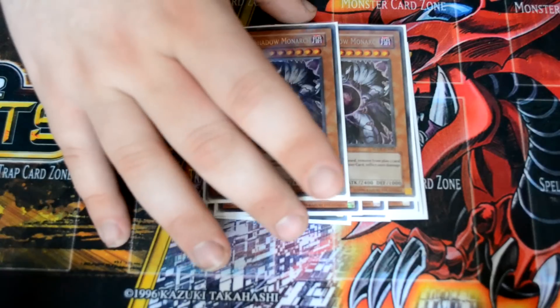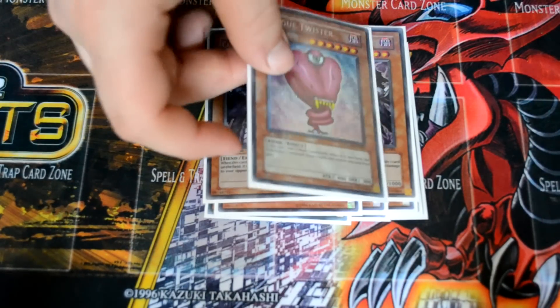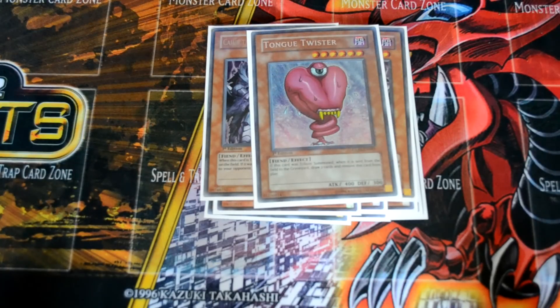I'm running two copies of Caius and I'll probably bump this to three because Caius is just so great — targeting scales, targeting monsters, whatever. He's like the OG Cowboy almost. If they've got a thousand life points left, you can tribute summon him, target himself, banish it, and the effect resolves dealing a thousand damage. I'm running one Tongue Twister — I'm not sure how I feel about it, but it cost me $20 so I'm playing it.